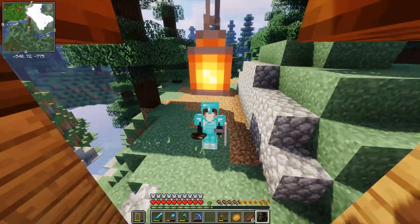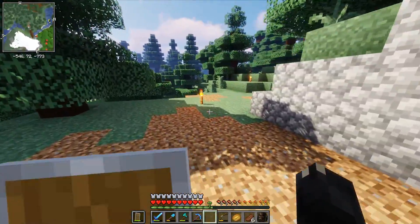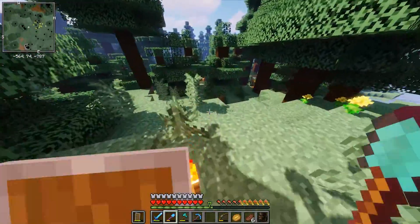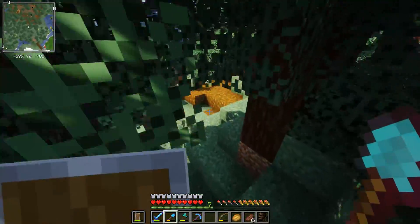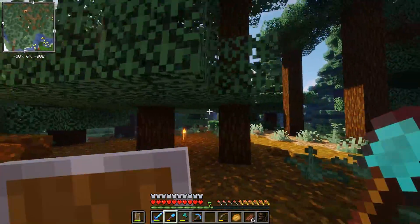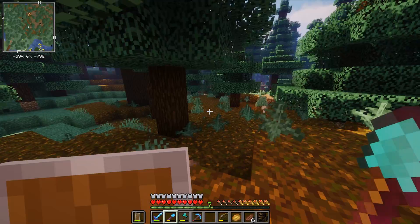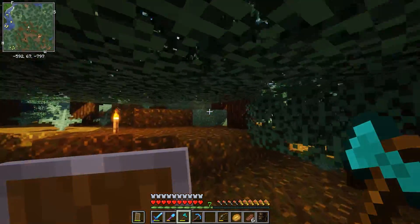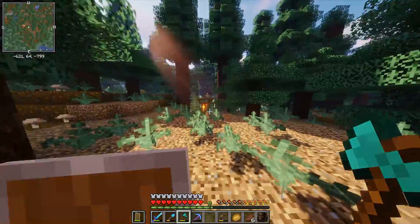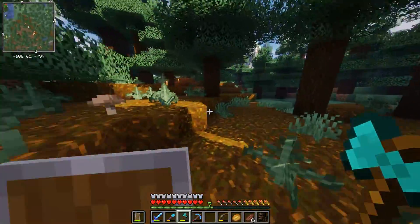Welcome back everybody to Let's Play Minecraft, it's your boy Weasel. We're back on our bridge that we built in the last episode and today I would like to work on the path towards the railway. As you can see I put some torches down here and there. I'm going to use it as a horse path — a riding path, something along those lines.